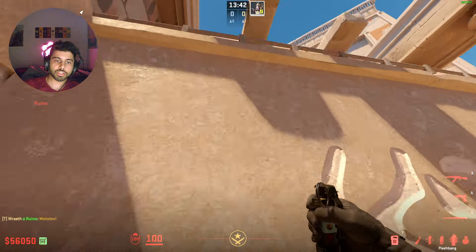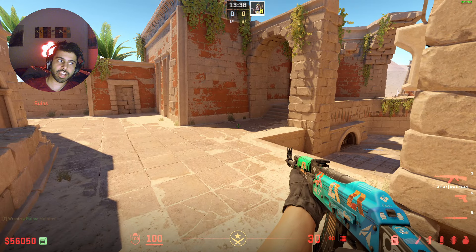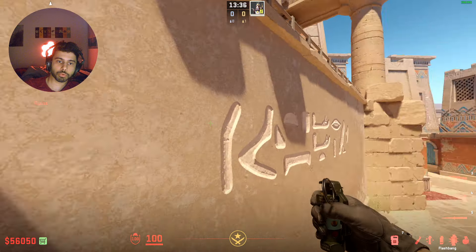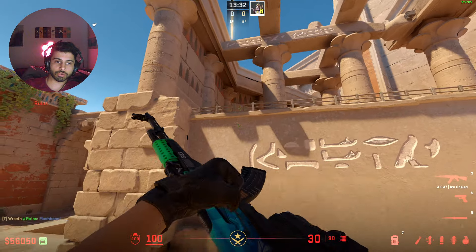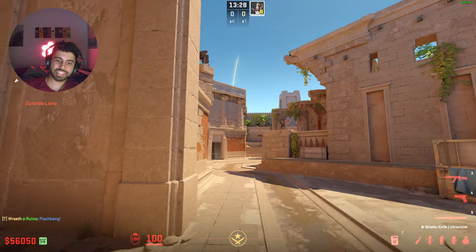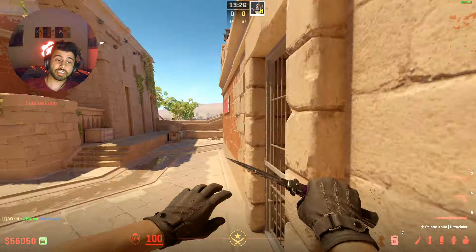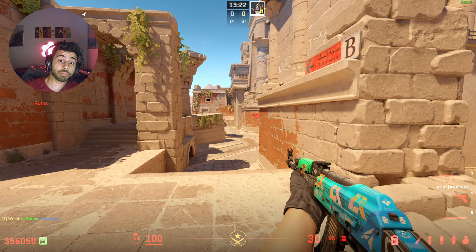The other thing you can do from this spot: if you've been hiding here and a teammate who was holding B gets flashed or the CTs push B, you can throw a support flash — just walk backwards and throw it high up there. That flash pops right there and the CTs don't have much time to react. Your teammate can re-swing off that flash, and you can peek with him for a double peek.